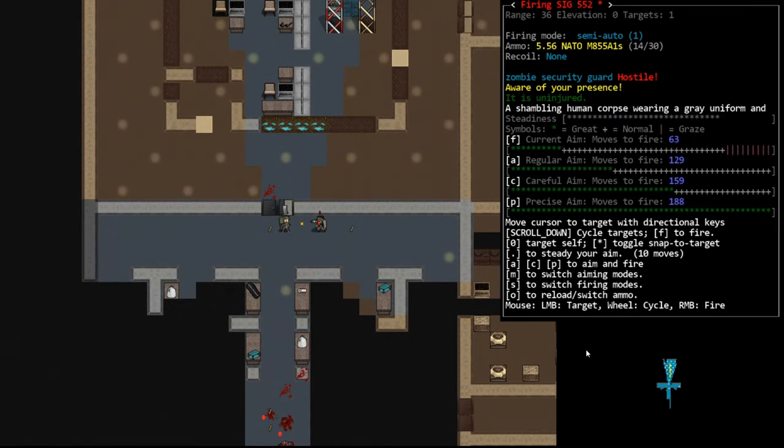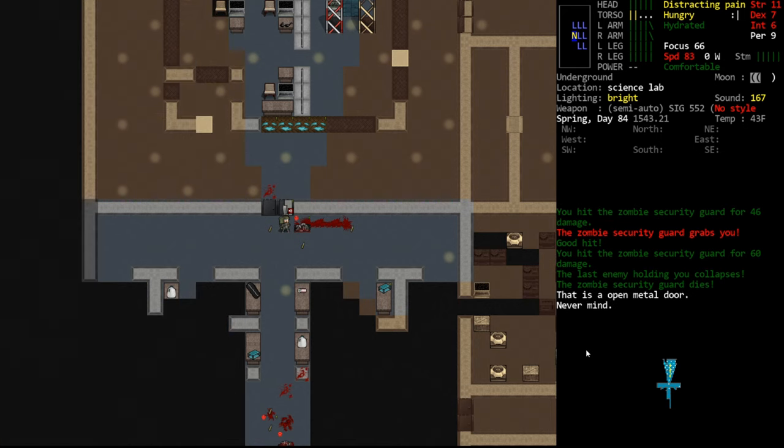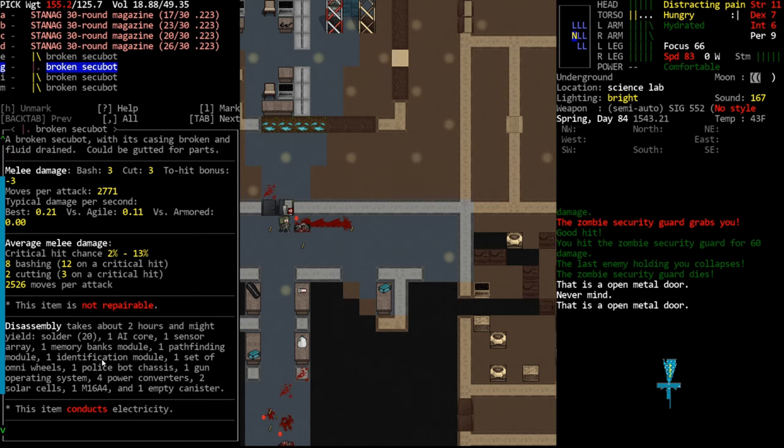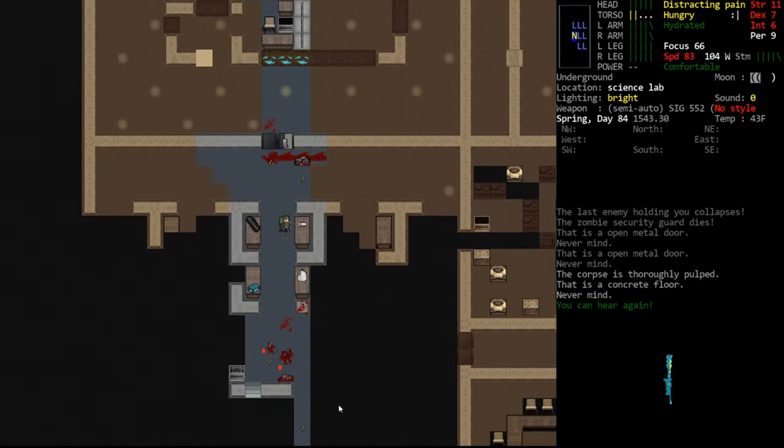We were actually able to kill the riot bots. I am still going to reload my save because I basically let them shoot us quite a bit. You'll see they did have ammunition on them including STANAG mags which they dropped. You can butcher them — it will give you lots of stuff. It should say somewhere in here that we'll get an M16, that's the main thing I would be focused on. They are also pretty free for solder.